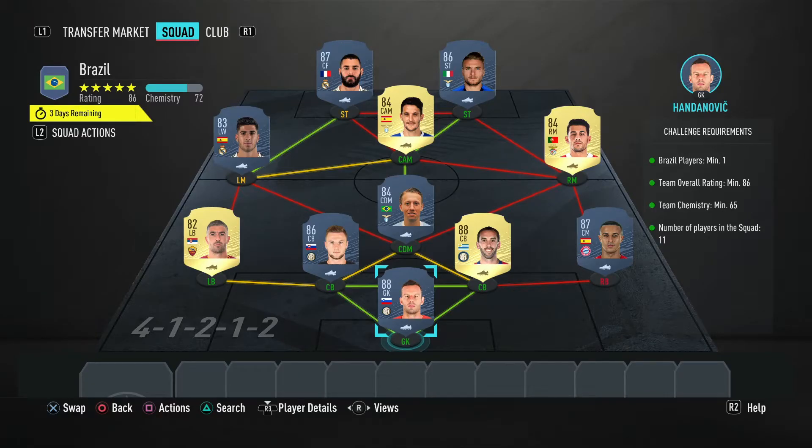It's a Brazil squad — you need one Brazilian player, 86 rating minimum, 65 chemistry minimum, and 11 players in the squad. This is coming in at 105,000 coins, which is a very very expensive squad. You get a rare mega pack back.